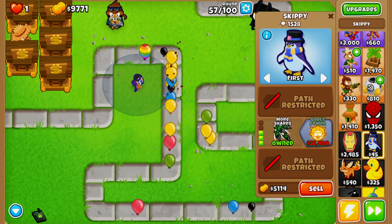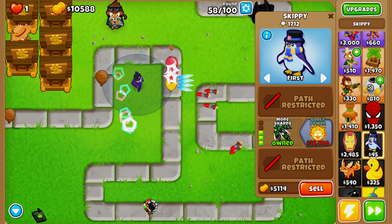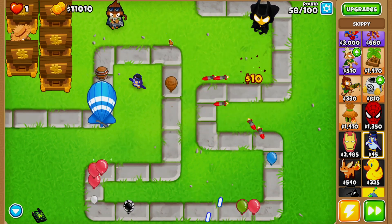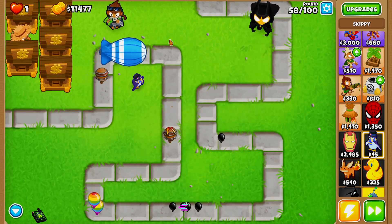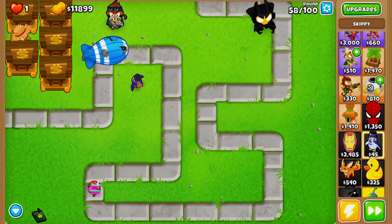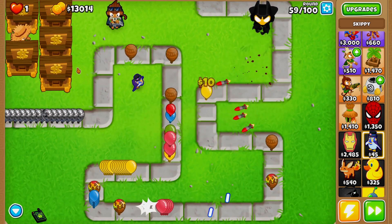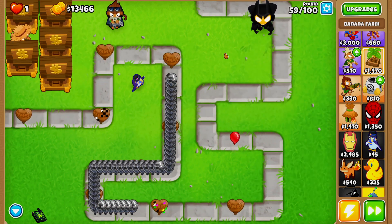One thing I will say is that because the tower is so cheap, it can definitely be used to start off on Impoppable mode. Actually, I kind of take that back for CHIMPS, since you can't sell in CHIMPS and you'd need to place down so many for it to work. But every other game mode where you can sell towers, that's when Skippy would be more useful.